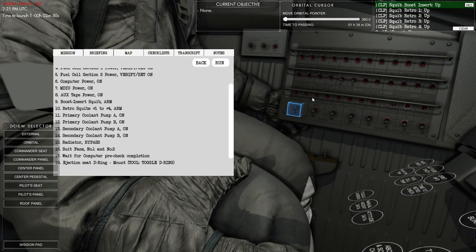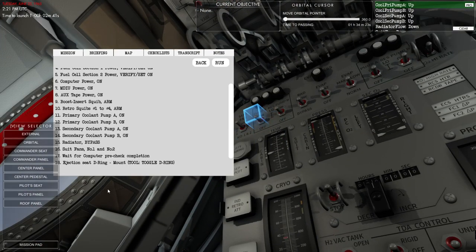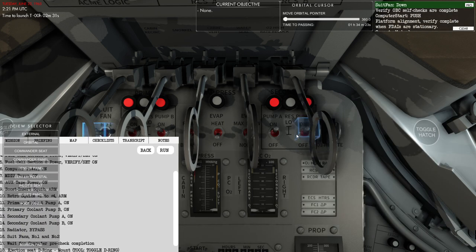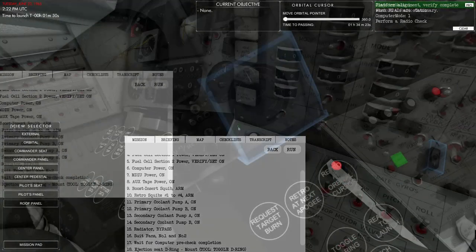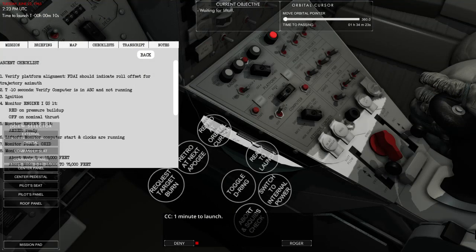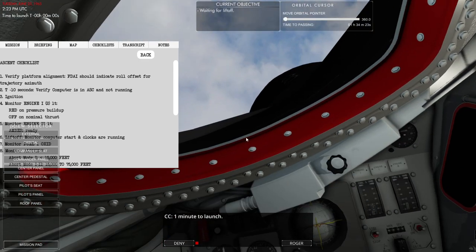There's the computer — it's not a very complex computer, it just stores and retrieves data, so it's not at the level of the Apollo spacecraft's computer. We have the environmental systems at the top, air pumps, and the suit fan we'll have to turn on. This is the final check before launch. That is the platform controlling how things are oriented, and attitude control determines how I'm controlling the spacecraft.